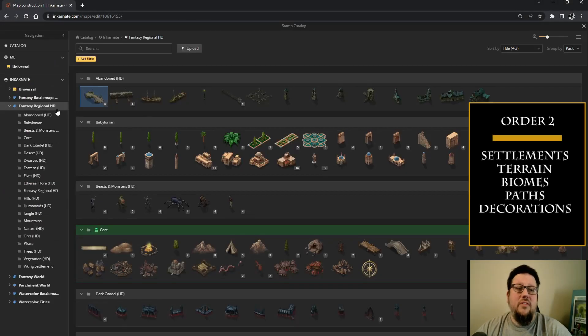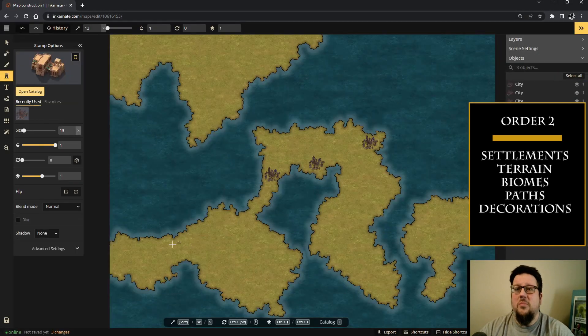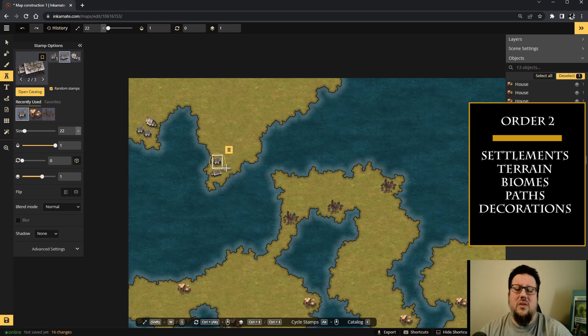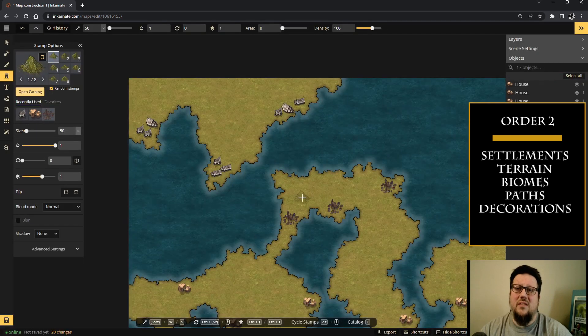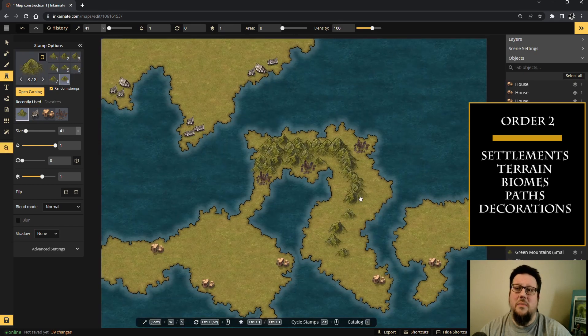Our second order of operation is going to have your settlements be the first thing you place. The benefit is that if you already have an existing storyline or you're emulating something already written, this makes sure your settlement's in the right spot. For example, if you have a seaside town surrounded by mountains, this ensures your seaside and mountains are in the right spot for your settlement.